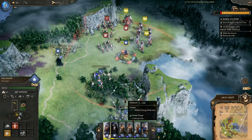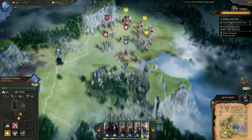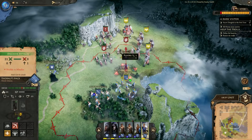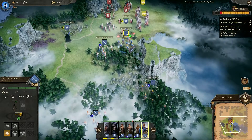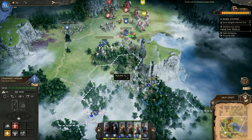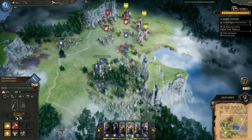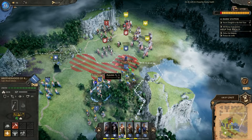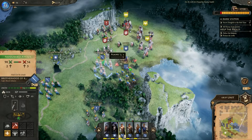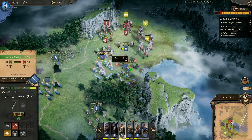So you'll be able to hurl trolls, shamans, ancestor spirits, elementals, werebears, stag riders and all sorts of fantasy troops at the opposition. More than 75 unique units could join your burgeoning army — some just cannon fodder, others heroes you won't want to lose. While everything from morale, the terrain, magic and decisions you have made in the campaign will have an impact on the battles, the developers are aiming to make the complexity easy to use and understand.